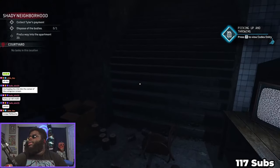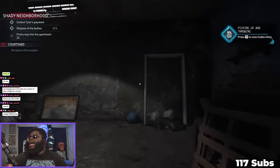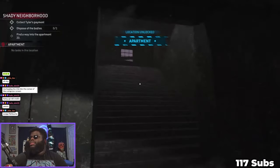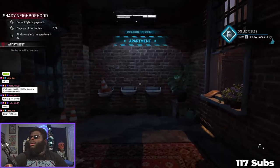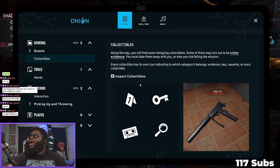Pick up and throw things, T for the codex. I can't see a damn thing, this is not going to work. 'Along the way you will find some intriguing collectibles - some of them may turn out to be crime evidence. You must take them away with you or else risk failing the mission. Every collectible has its own icon indicating which category it belongs to: evidence, key, cassette, or story collectible.'